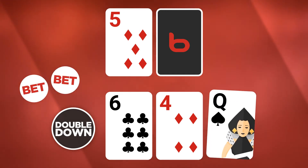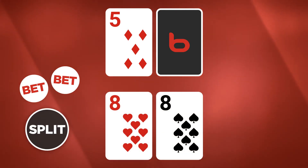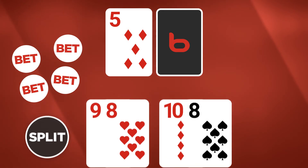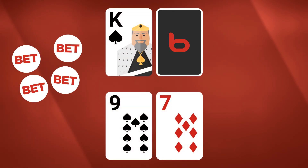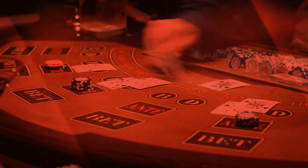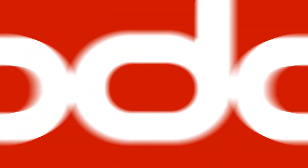Doubling down is good in certain spots where the dealer is showing low cards. If you've got a pair, you can split them into two hands instead of one — aces and eights are usually good for this. If things are looking rough, surrender and give back your cards to save half your bet. Those are the basics — now go learn a winning strategy and take down the dealer at Bowdog.